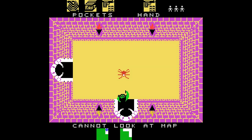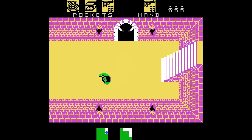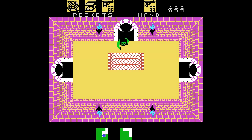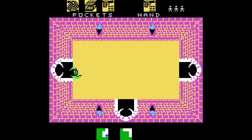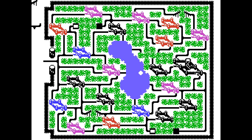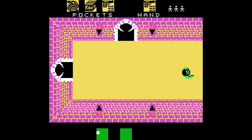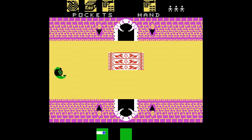He cogido la barca y me voy a este castillo color fucsia. El objetivo es llegar al Alcázar, que es el único castillo que tiene tres alturas. Estamos en España, por cierto.